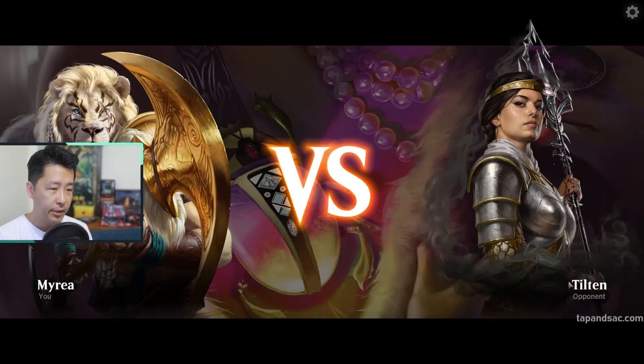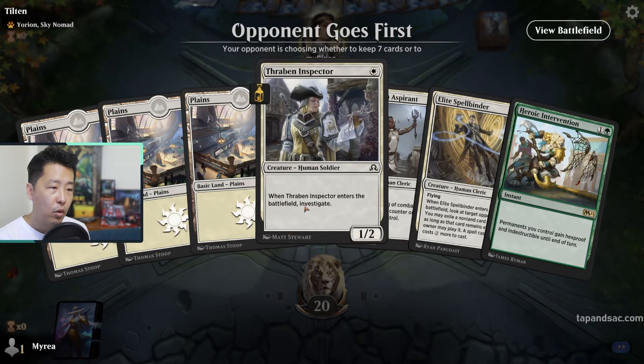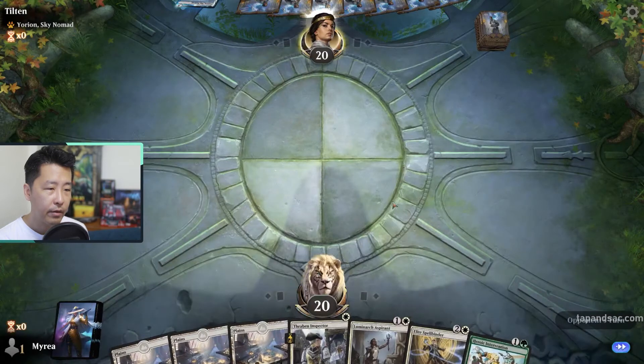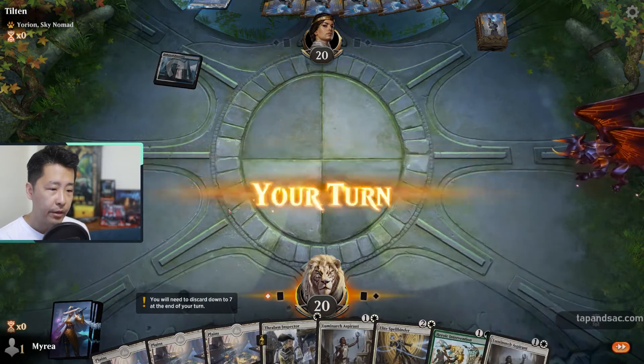Mulligan! Okay, we've got 3 plains, a 1-drop, a 2-drop, and a 3-drop, but we don't have the forest for our green spells. I think it's still good to keep because we're on curve — we can cast 1 spell each turn. Opponent is on Yorion, which likely means a control deck. We really need that green source to be able to cast Heroic Intervention, and then we might have a chance.